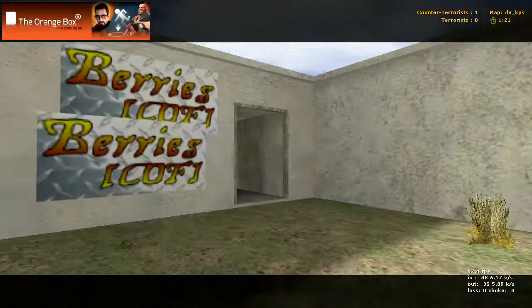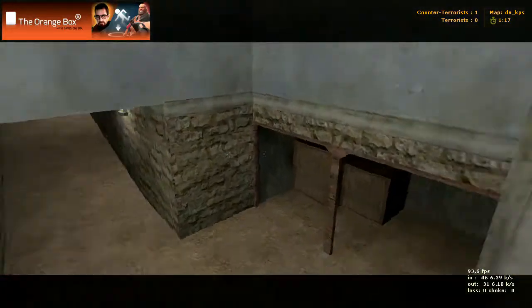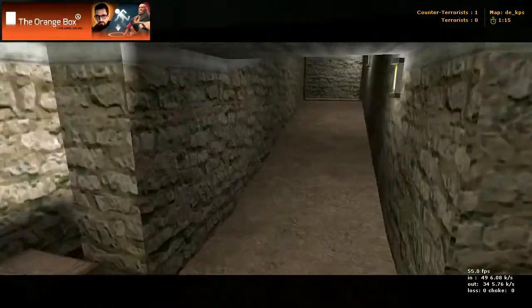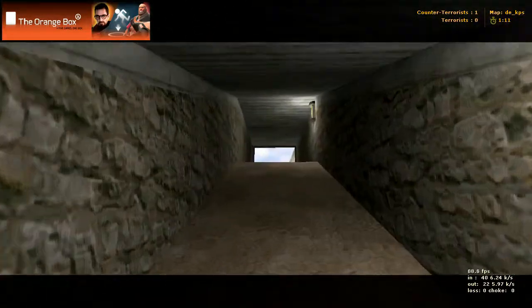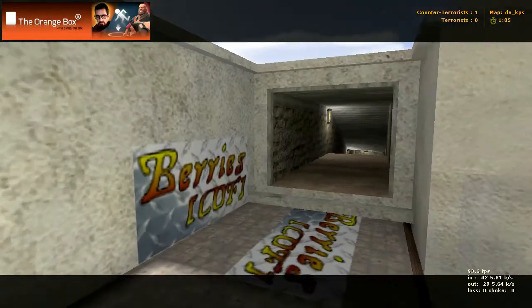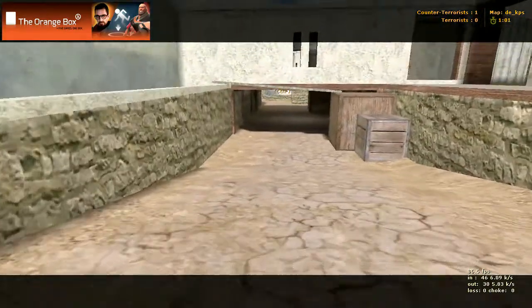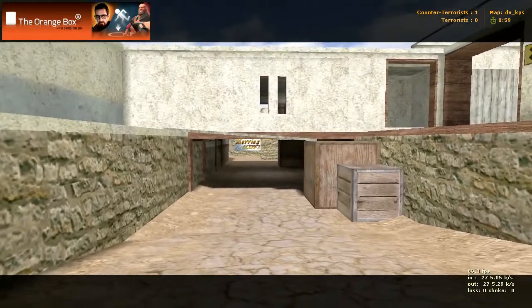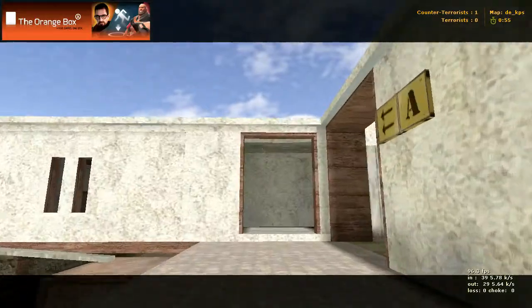Now let's leave on the left from terror spawn right here. We come through here, got this little room kind of thing, up the passageway, and here's that doorway I mentioned - we come out here when we leave on the left. Here's our little Dust 2 lookalike kind of thing.